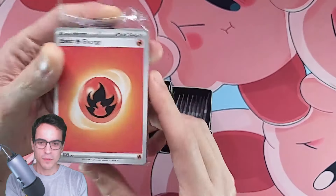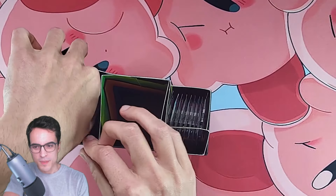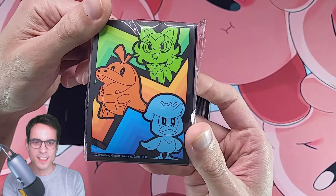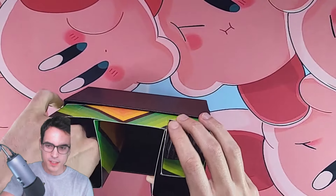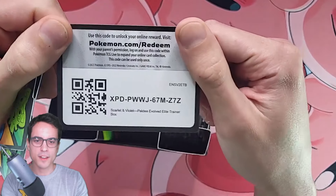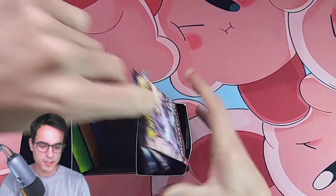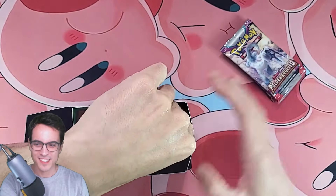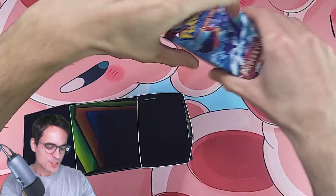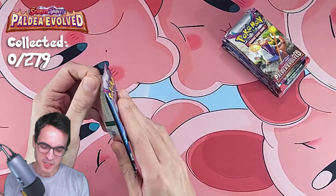We've got energies. We should have some sleeves — there we go, with the three starters. We've got the dividers, and we've got a code card. And we should have nine booster packs to open of Paldea Evolved. I'm so excited about this — we're gonna get a lot of new sets now. Hopefully we'll get some good pulls to start the collection.